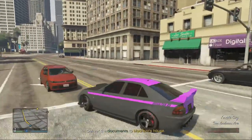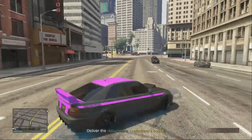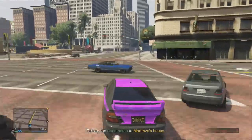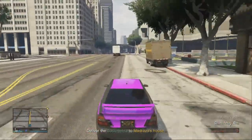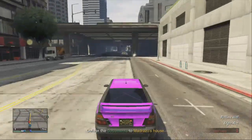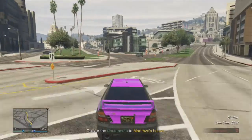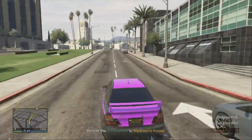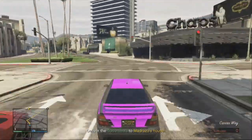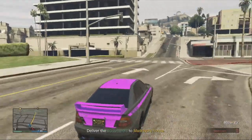I forgot to say what you get: you get 16 job points — that doesn't really matter. You get between 4,000 and 5,000 XP or RP, whatever you call it. And $18,750. So you do get quite a bit of money for a two-minute job. It's $18,750 and we're just about two minutes in — it's just up the road. That's how quick it is.